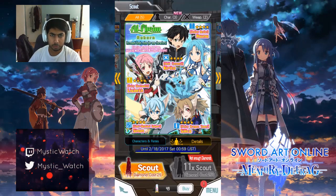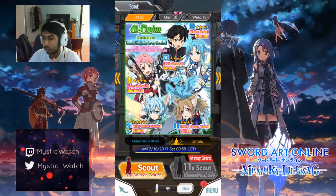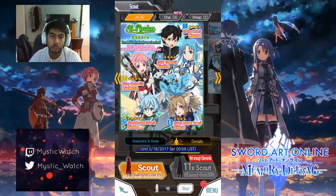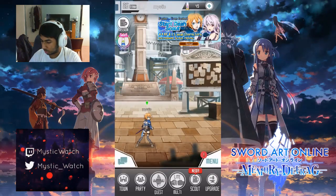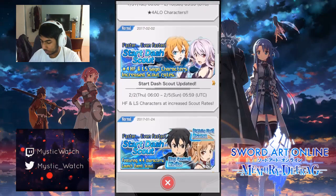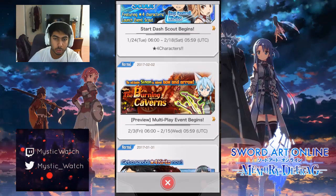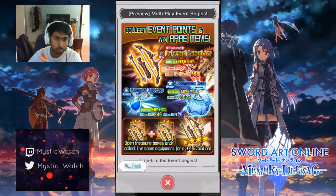For spending your diamonds: do one multi-summon first to get a base set of 11 weapons. Three-stars are fine; a four-star is a bonus. After that, save everything for the Wind Banner coming out soon — it has multiple top-tier characters on it. Right now we have the Water Banner with Water Asuna, and we'll likely get a Fire Banner with Sinon next, then the Wind Banner after that.